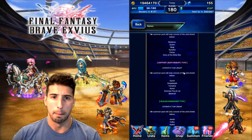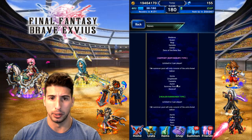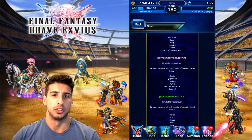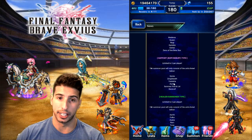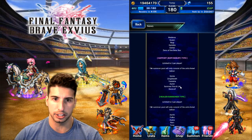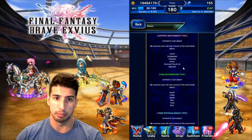Support, Buffer, and Debuffer type: Sylvie, Zargabath, Eurasia, Oran, Summer Fina and Lid, and Beowulf. This banner is actually really nice. Sylvie is really good, Zargabath is still really good, Eurasia is really good, and Oran as a debuffer is really good — he can also chain and do some great debuffs. Summer Fina and Lid are pretty nice too. Beowulf is a really strong breaker as well.